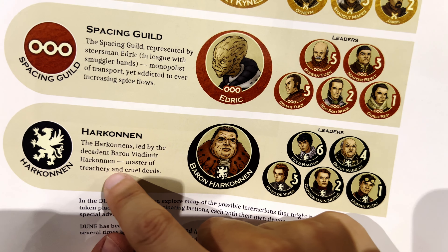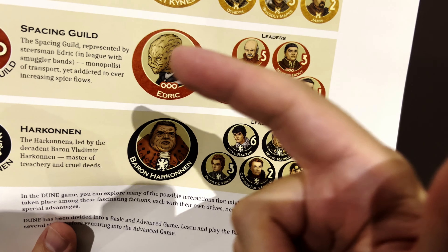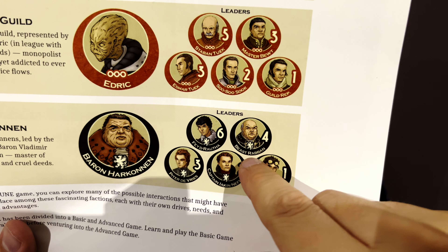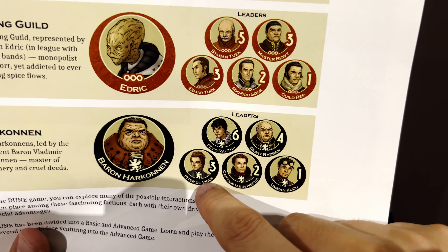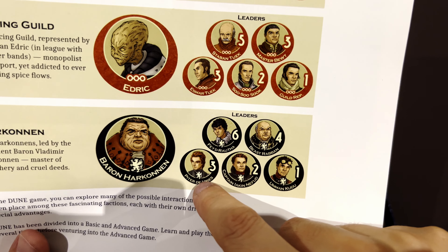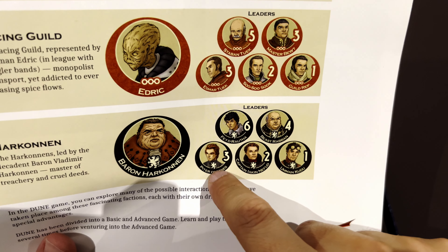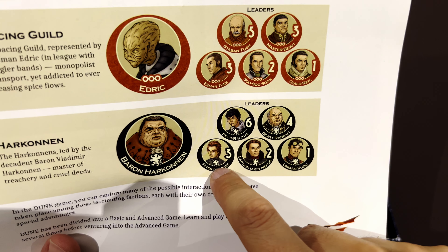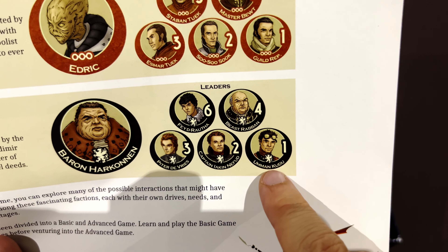The Baron brings his whole family: Feyd-Rautha — played by Sting or Austin Butler — Beast Rabban, Piter De Vries, and the assassin Iakin Nefud. With all six factions introduced, let me give you an overview of the manual before we go deeper into the components.